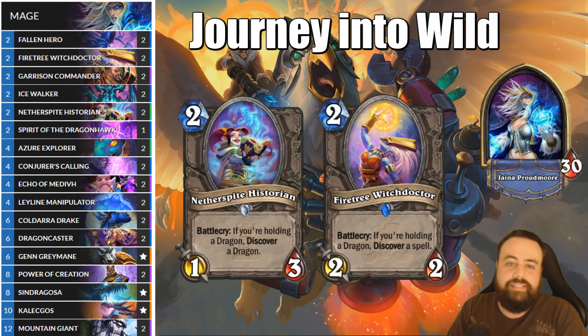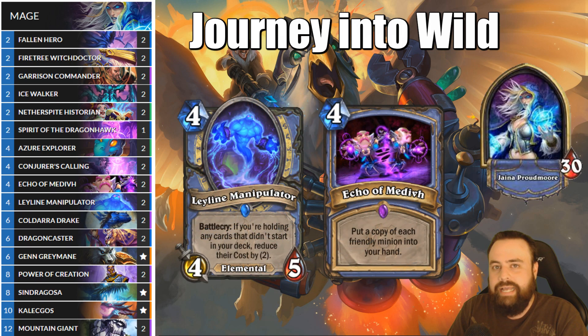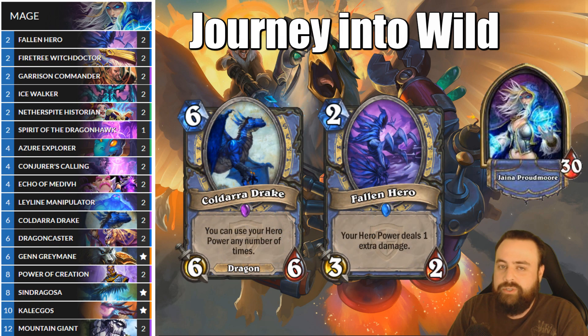The second big theme for this deck is discovering and generating cards into our hand. A couple of the two drops do that — both Nether Spite Historian and Firetree Witch Doctor. The new card, Azur Explorer, is both a Dragon and a Discover card. We're going to make discovered cards cheaper with Leyline Manipulator and then look for opportunities to go off with Echo of Medivh to copy everything on the board. If you ever copy a Leyline on the board with the Echo, the generated Leyline can then be played to discount all the cards you played previously. If you ever discover Colderra Drake, watch for opportunities to make it almost cost zero and try to win with a cheap Colderra Drake into a Fallen Hero combo — you play them both and ping your opponent over and over until they die.